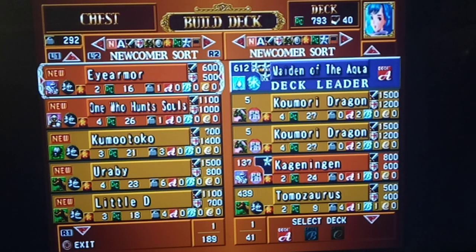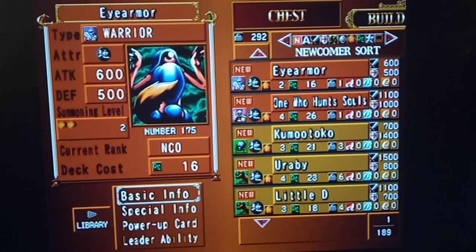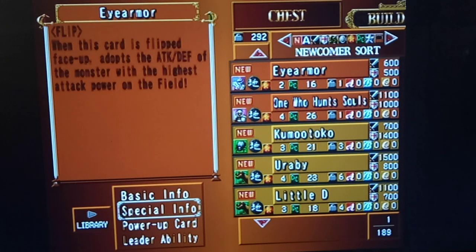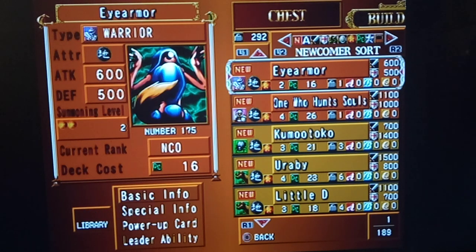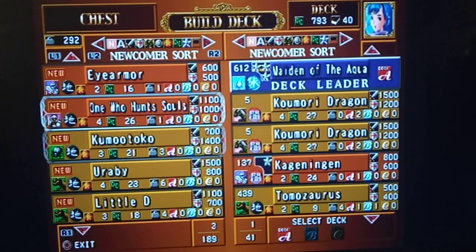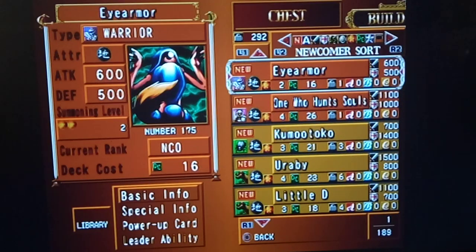Check this card out, guys. Probably one of the best sponsors in the game. Eye Armor. I'm very glad we got this card. He has 16 deck cost, 600 attack, 500 defense. When this card's flipped face up, it adopts the attack and defense of the monster with the highest attack power on the field. That is such a good ability. There are some cards in this game with low deck costs like this that are just so good. I'm definitely glad I got this one.